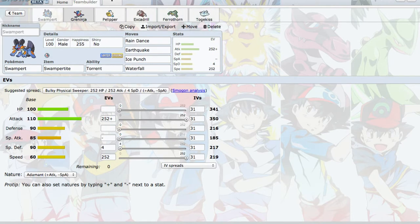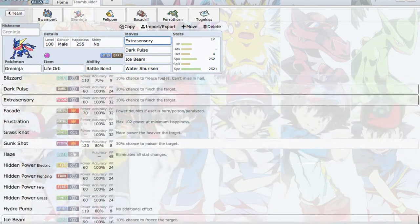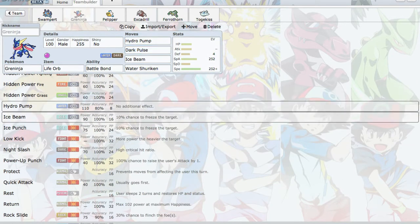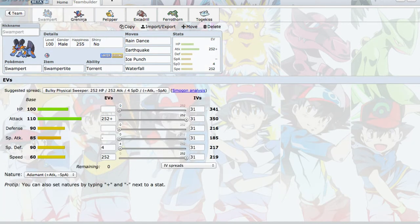It's pretty standard stuff, except we have Life Orb on Greninja instead of Choice Specs. The reason I have Life Orb... wait, I thought I had Hydro Pump on this. I think I'm going to stick with Extra Sensory because Toxic Specs is kind of a problem — but I do have Swampert. Let's actually put Hydro Pump on. There we go. Alright, cool. Let's go find a game.